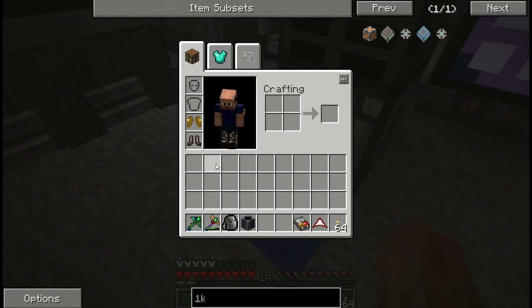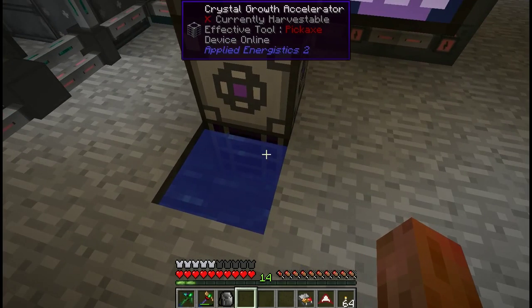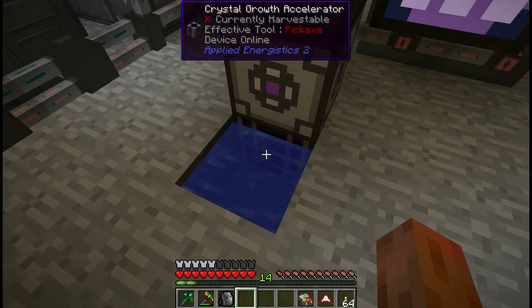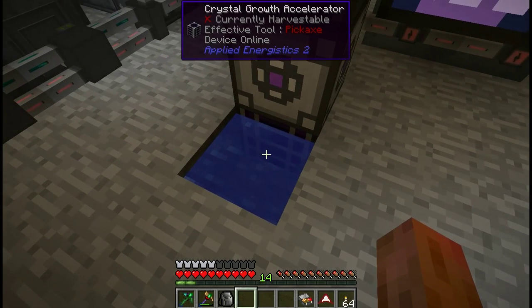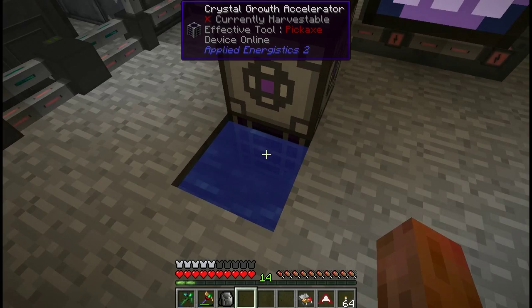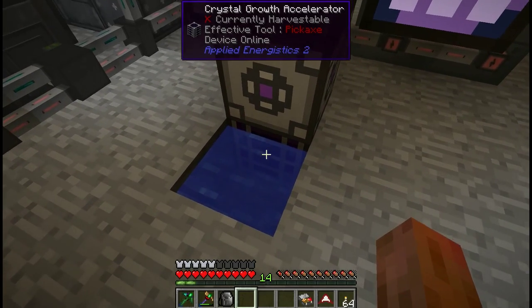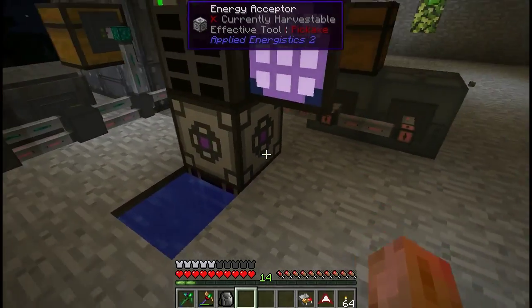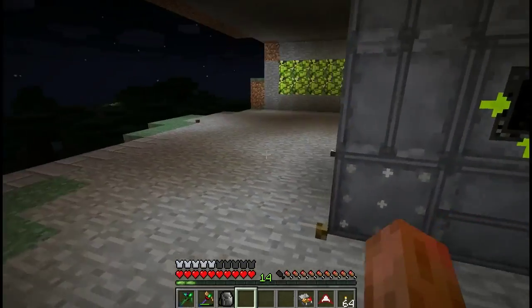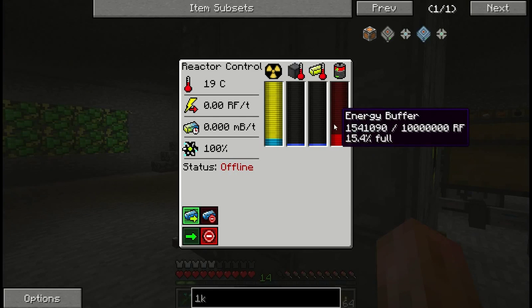So I made an oops — I think it was two or three episodes ago. We did this crystal growth accelerator, which is handy, very nice. But I left it plugged in. You see how it says device online? When these things are plugged in — and it's plugged into this energy acceptor here — when those are plugged in, they are constantly using power. So if we watch this, you can see it's counting down: nine, eight, seven, six, five, four, three, two, one.